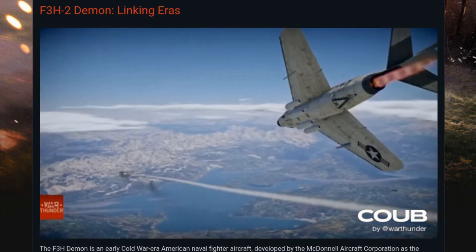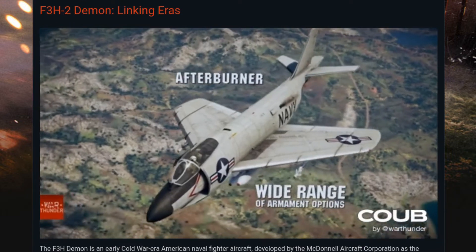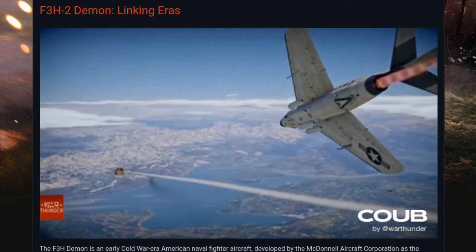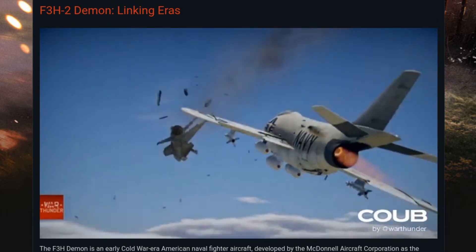Good morning and welcome to War Thunder's website. We have a new 1.99 dev blog this morning: the F-3H Demon. The F-3H2 was a carrier-borne naval aircraft, and they're expecting it to come to the American Rank 6 Aviation Tree.